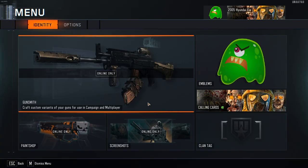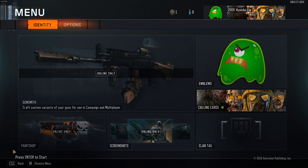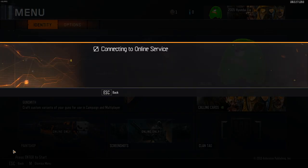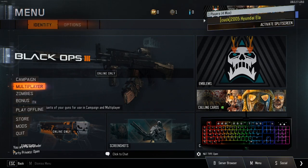Once it says 'Connecting to Online Services,' back out and hit the menu button. Wait a second, and then once you see your screen flash like that and it says 'Press Enter to Start,' press Enter on your keyboard and you'll be glitched out.